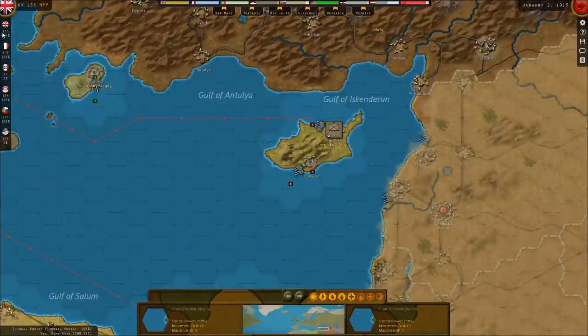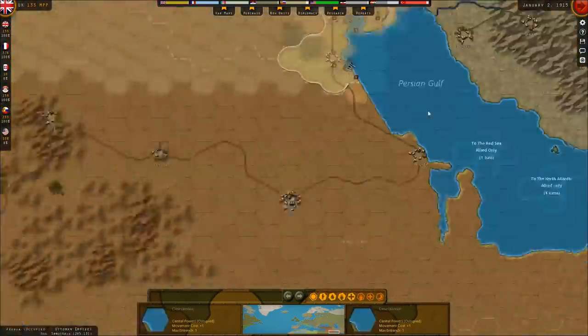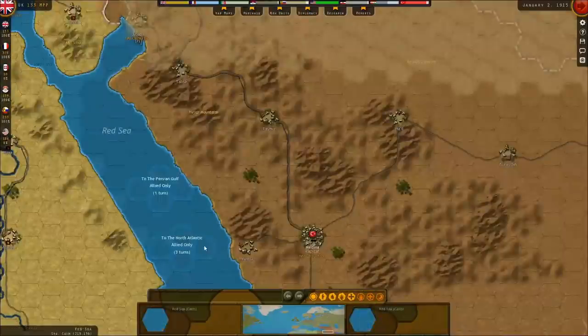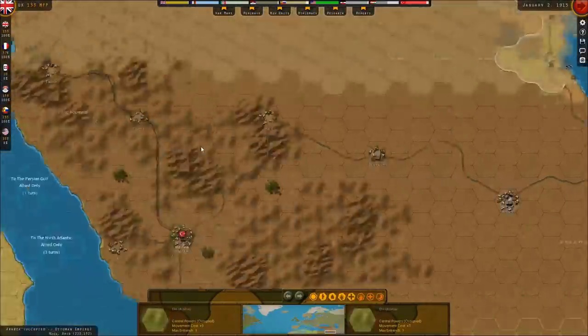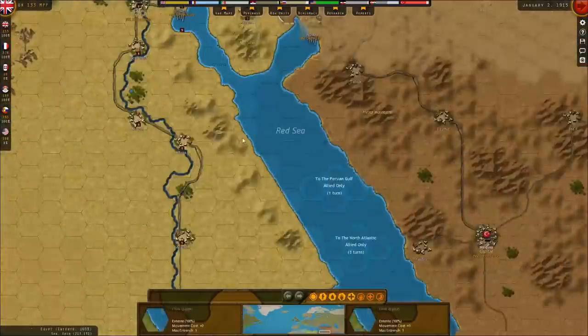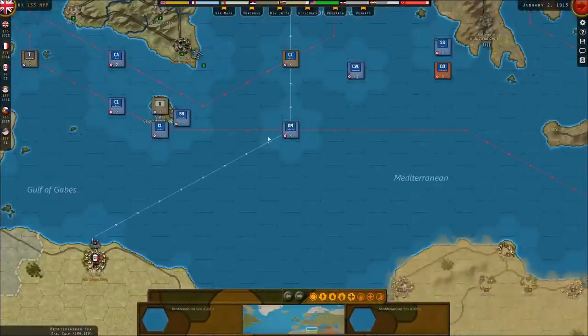It might not be a bad time to start transporting this guy out. This could be the unit we move all the way around to support. By the way, we can move from the North Atlantic to the Persian Gulf — that's good to know. That's probably what we'll want to do.